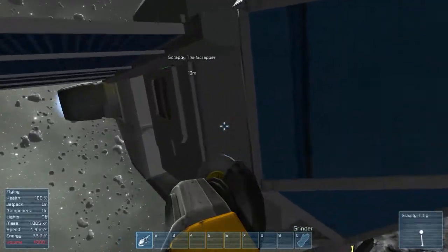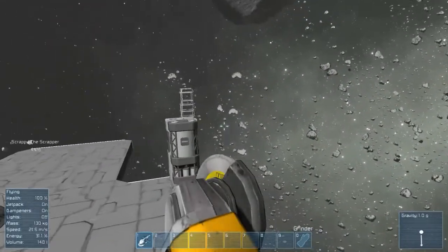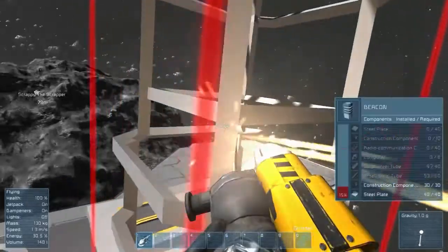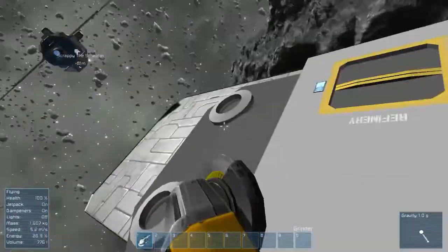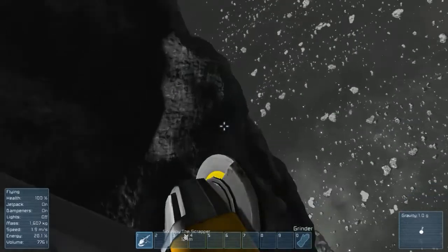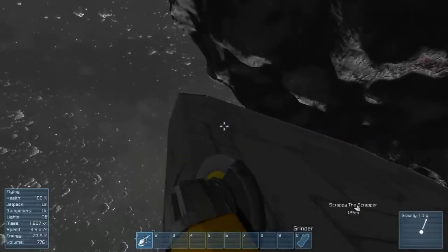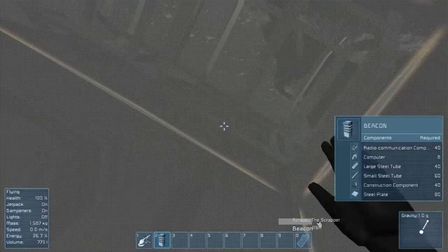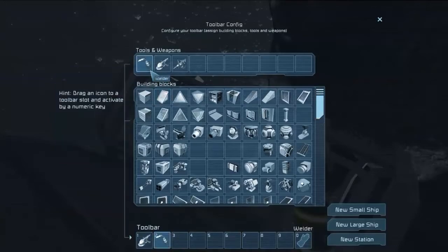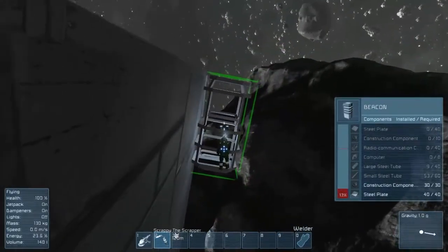My inventory is filling up way too quickly with 4,000 capacity — radio components are what's causing it. We're almost done here. I want to put the beacon right here, not in the way. Please let me know what you want me to change if you see anything I'm doing wrong. Our plan is to get this base finished.